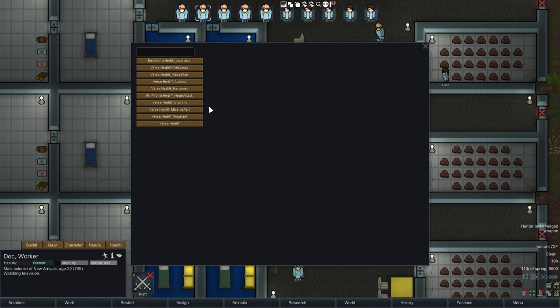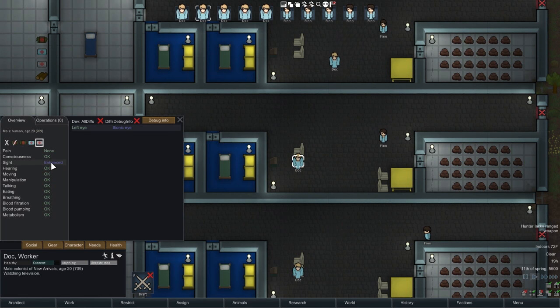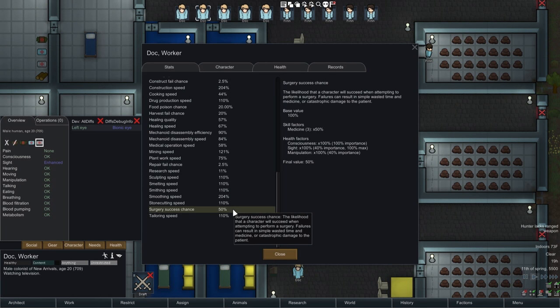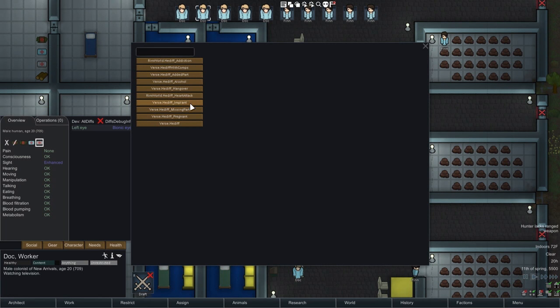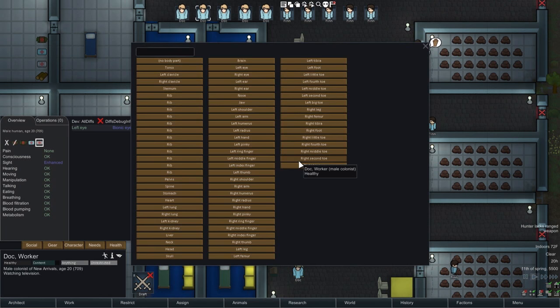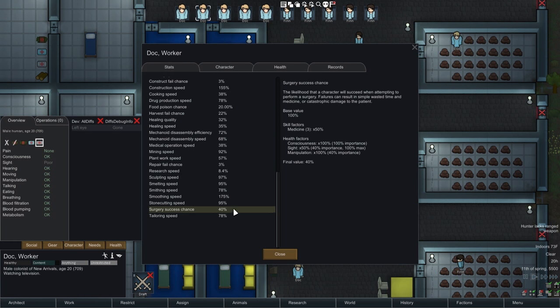So if we come over here and add a bionic eye to doc's left eye, look at his health — that makes his sight at 120. But we come over here and look at his surgery success chance, it's still 50. That's only for sight. If we knock it down by removing that eye, we'll see that does go down to 40. That's only for the sight. Manipulation doesn't cap like that, so you can make your doctor better by giving him bionic arms. You can't make a fully sighted doctor better by giving bionic eyes.